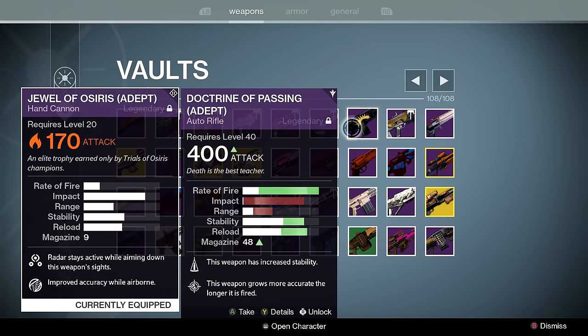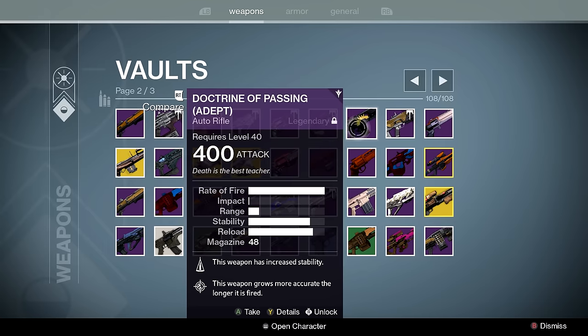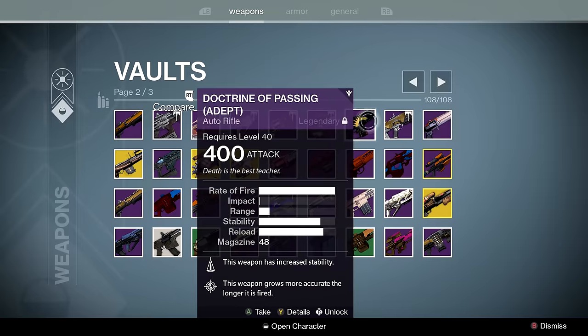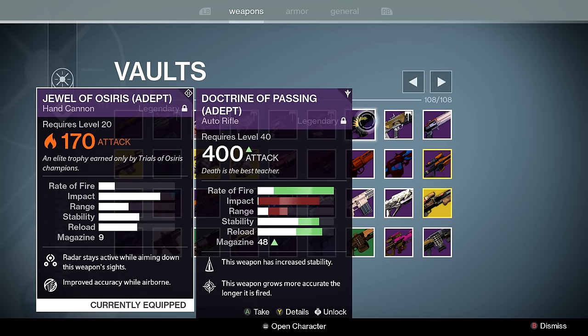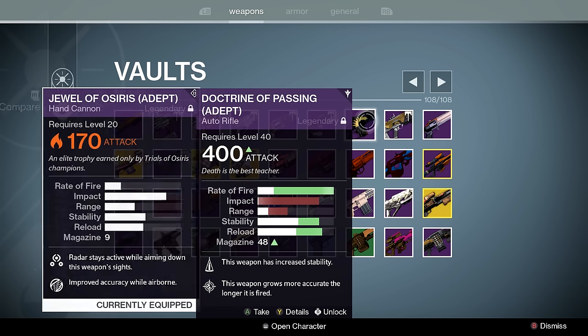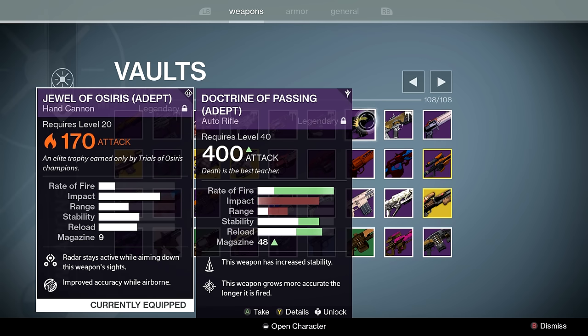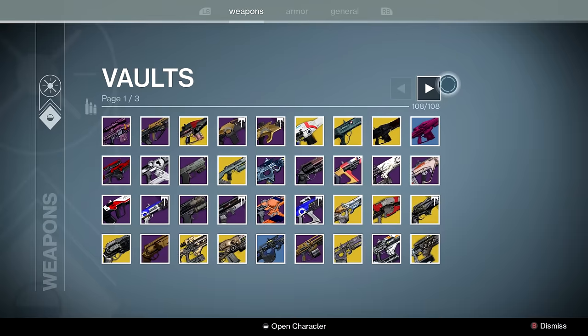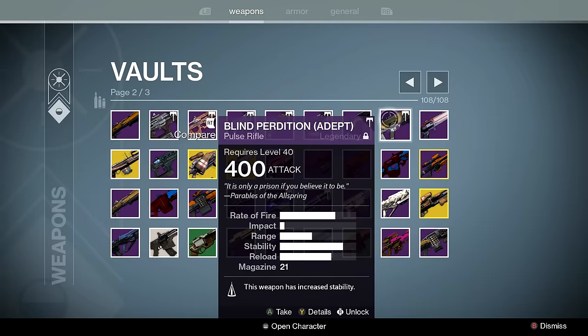Doctrine of Passing — this thing is a monster. If you've never heard of it, play Trials until you get one. This is legitimately the best auto rifle in this archetype simply because it has both Counterbalance and Persistence. At some point people wanted this gun nerfed to hell, and they slightly nerfed Counterbalance and then nerfed the damage. All I think was needed was just to remove Counterbalance, because then you'd have had things like Sillamar's Wrath and the Meat Grinder just chewing people up.